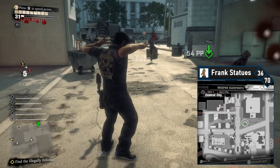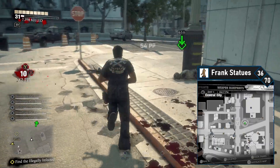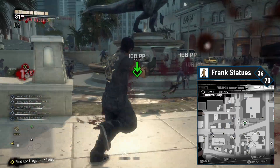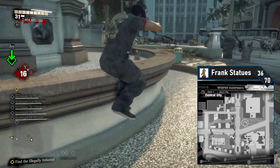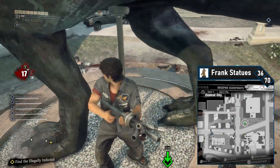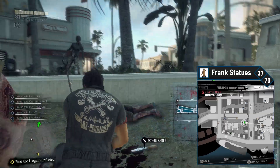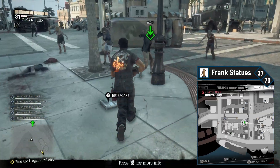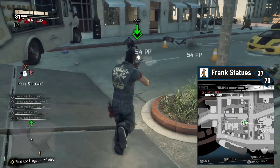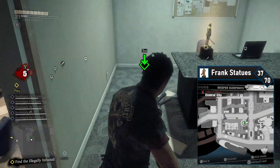Frank 36 is under the T-Rex statue at the museum. Head through the store to get back to the street, then turn to your right and work your way towards the map marker. The T-Rex statue is huge — you just can't miss it. Simply climb the statue and grab the Frank statue from between its legs. Frank 37 is in Sculpt Yourself, the store southwest of the T-Rex statue. Cross the intersection to get in, then head into the office on the right and grab it off the desk.